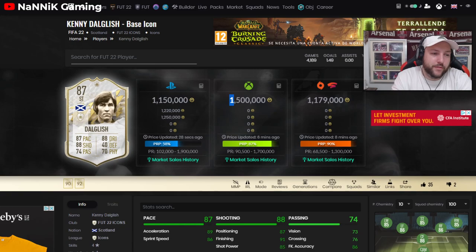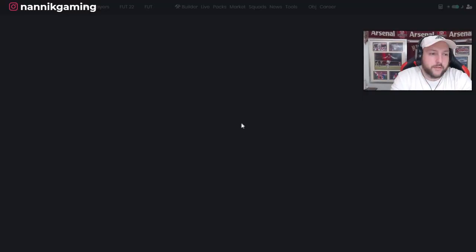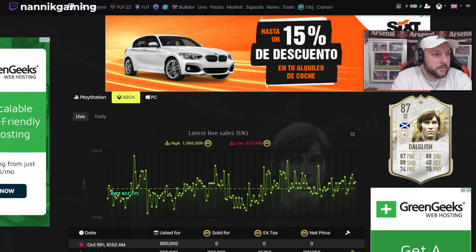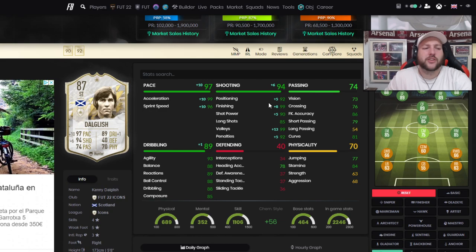Right, we are on Futbin — it says 1.5 million but that's because there's one card listed at that price. He definitely isn't worth that. Looking at sold prices: one sold for 950k, so he's looking around 985k — just under a million coins at the moment. In terms of chem styles, people are saying Hunter is his best one, which is what we used on him, making him an 89-rated striker.